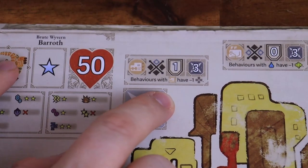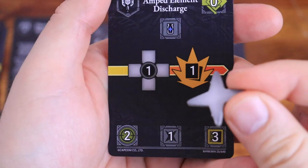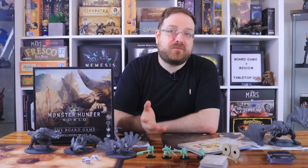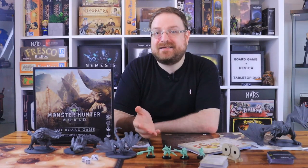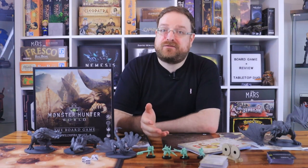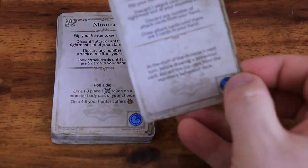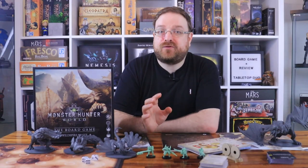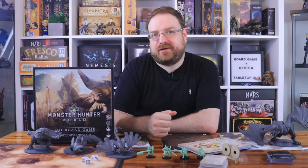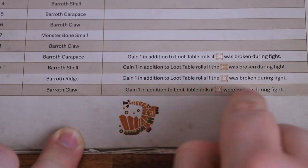Some monster parts have lower defense values, so positioning is really important. If you deal damage and the attack had the break ability, you add break tokens to the monster's part you attacked. If you add as many break tokens as listed on the part, it will break and the monster usually gets a debuff or loses even more health. At the end of a hunter's turn, they flip a time card and pass to the next player. Players must defeat the monster before the time deck ends. Characters can faint up to two times per combat — a third faint means you lose and must restart the hunt. When the monster is defeated, each broken part gives guaranteed loot shown on the back of the monster sheet.